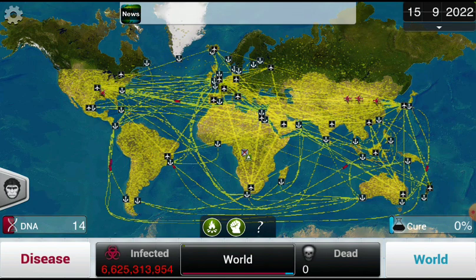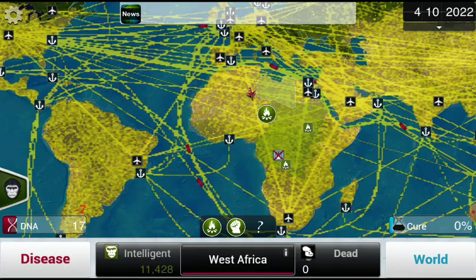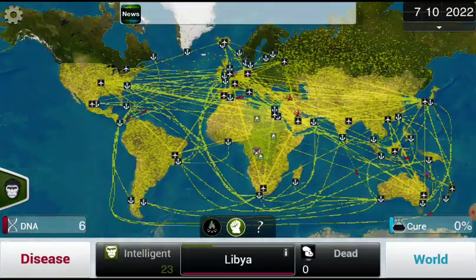Anybody who's ever played this game before, you know if you get green them, you're golden. Another country has apes — two other countries have apes. That'll get you more DNA later.